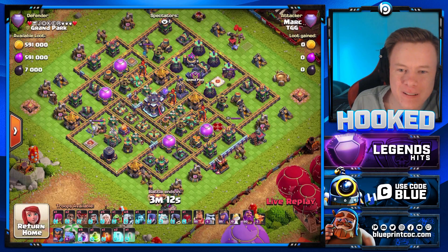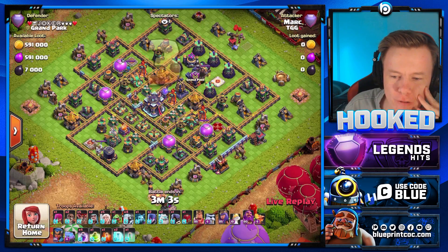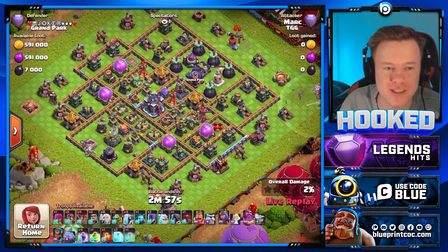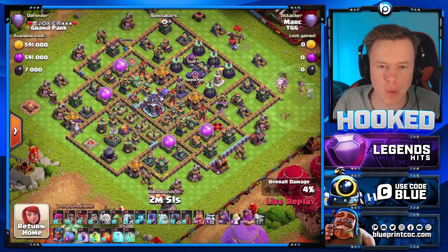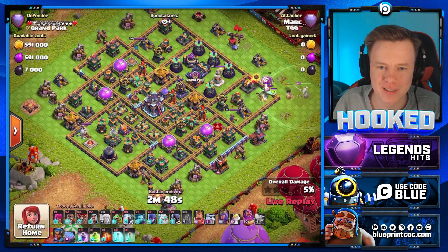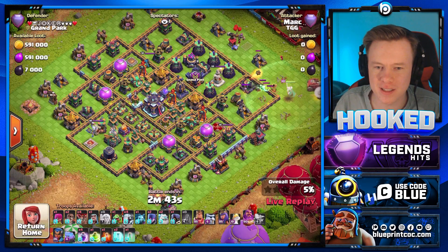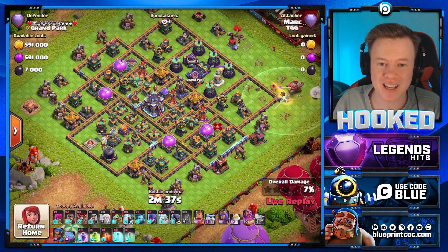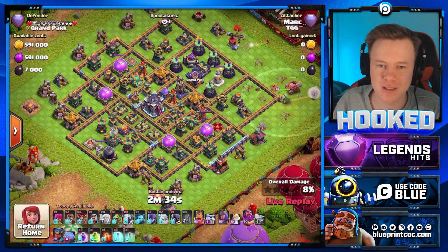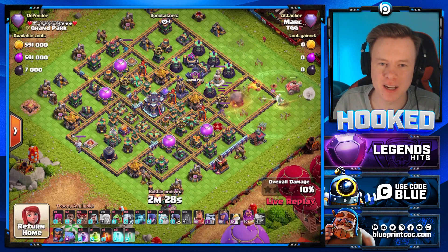Genuine question — what the hell is this base? Super bowlers should just run over this. It's an E-Drag base — he's doing E-Drags on his other account. I don't think titans will work on this one. Everyone in chat will be thinking you should blizzard this base — no, this does not look like a fun blizzard base. It looks disgusting for blizzard because I don't know how you're going to get a blimp that far into the base. There is no doubting this is an E-Drag base.